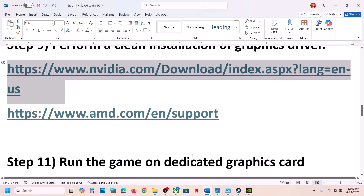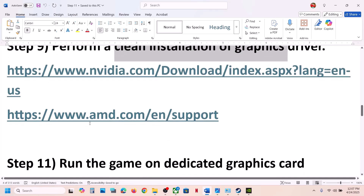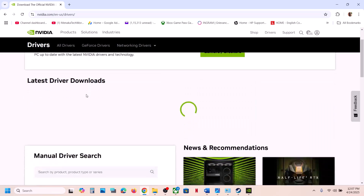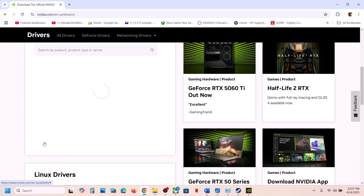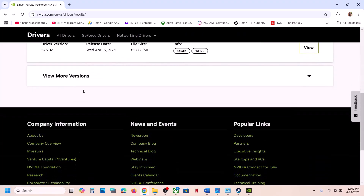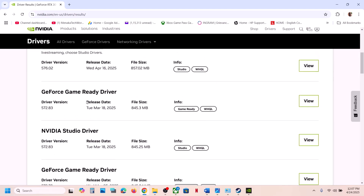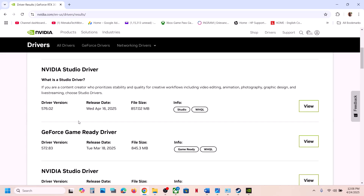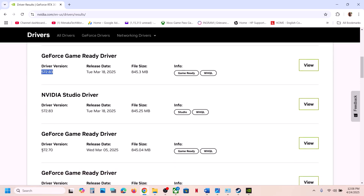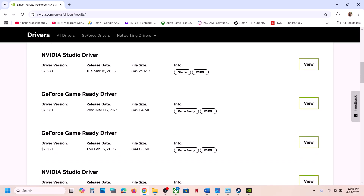If still not working, roll back your graphics driver. Go to the Nvidia website, select your graphics card and operating system, click Find, then click 'View More Versions.' The current latest is 572.83, so try rolling back to 572.70 or 572.60. Download the older driver, but during installation make sure to check 'Perform a Clean Installation,' then restart and launch the game.